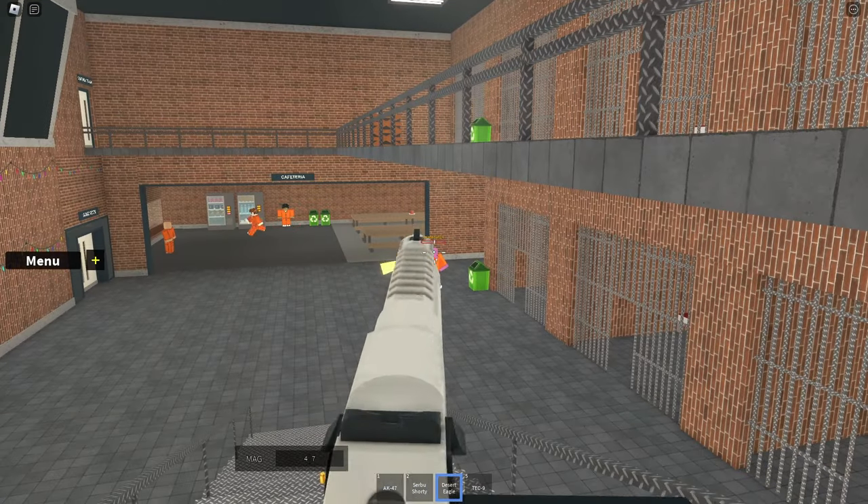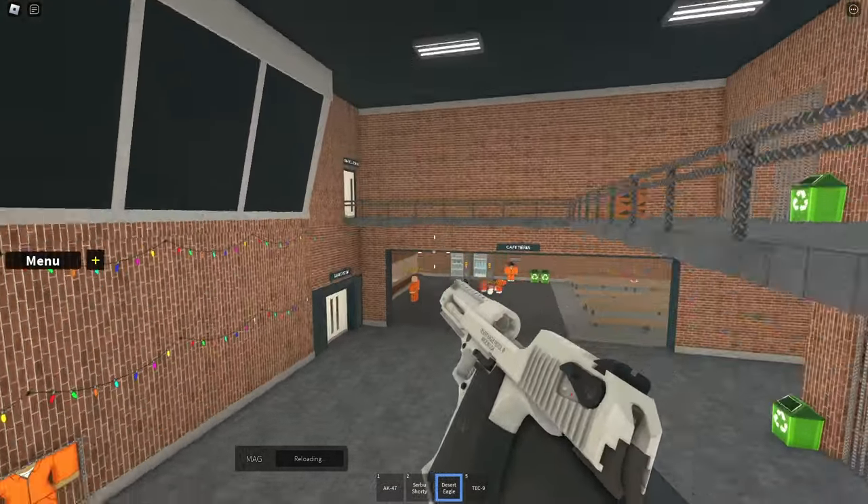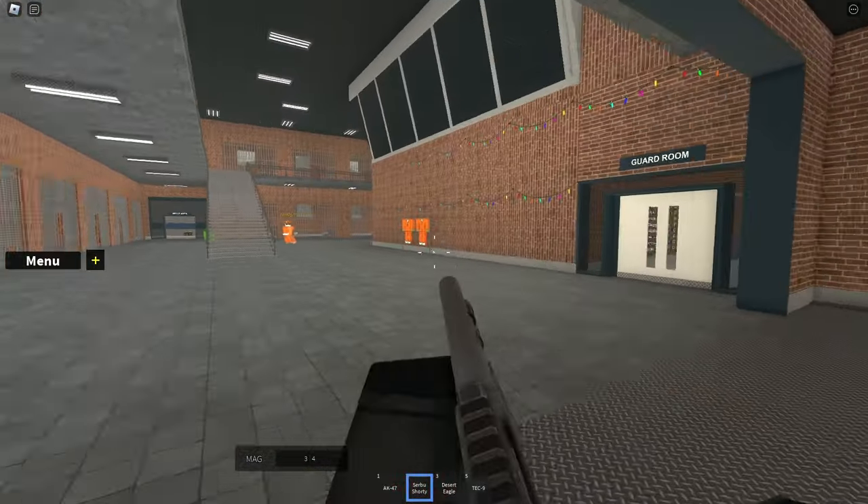There is also a new double barreled shotgun with less spread, a longer range and more power. This shotgun is called the Olympia 72, however I couldn't find it in game. I am not sure if this is in the game yet.